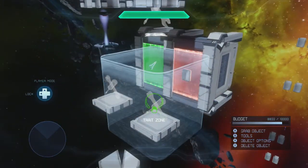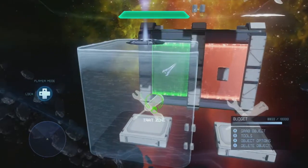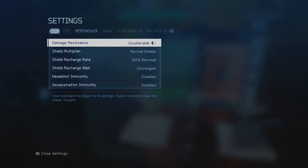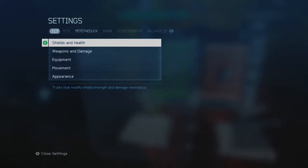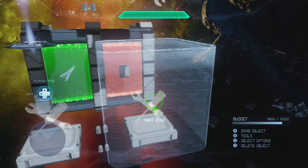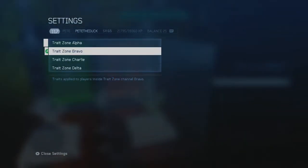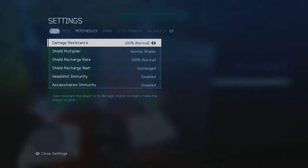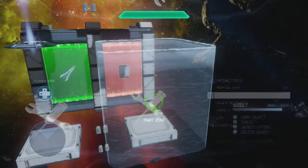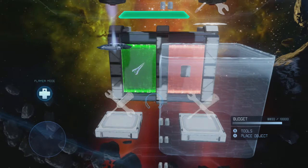I've used trait zones. For example, on this platform the player on the left is going to win, so I've used a trait zone called Bravo. I've given the Bravo player invulnerability and allowed them to deal damage. But for the other player, they are in the Delta trait zone, which has normal damage resistance but they do no damage. So the player on the left can shoot and kill the player on the right, but not vice versa. That's how I've set up these platforms.